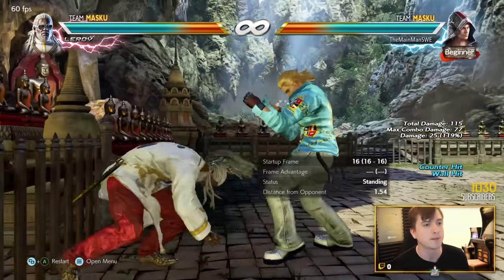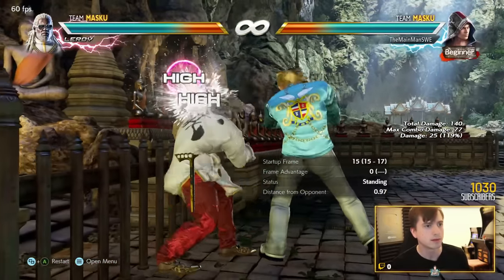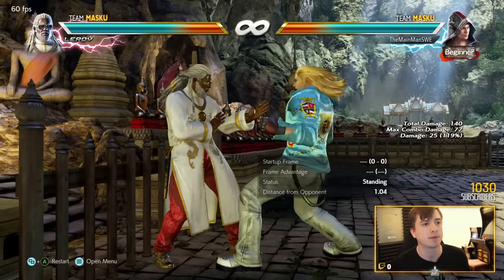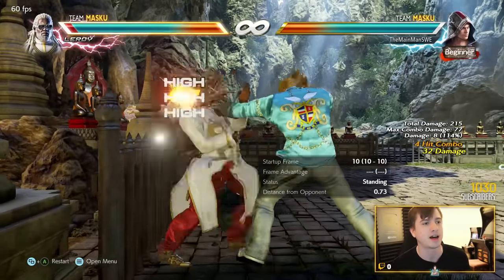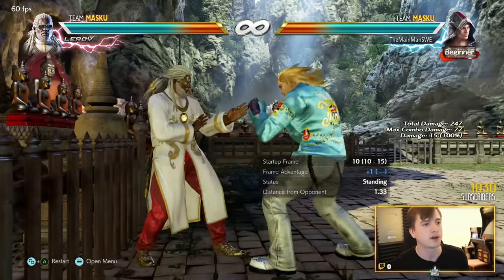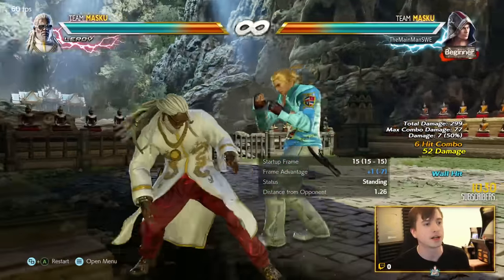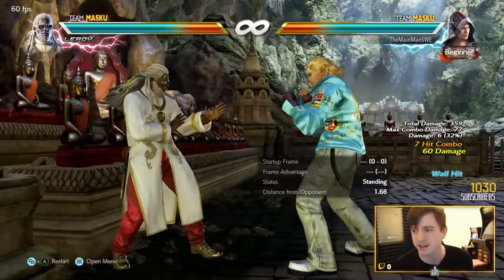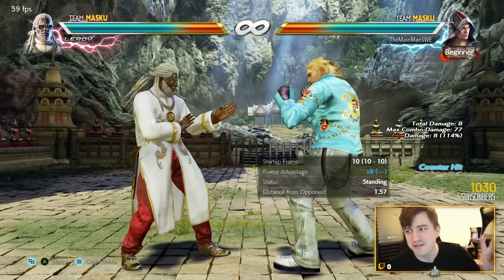At the wall you mix down-back 3,2 with the rocket launcher - circle forward 1 - a wall-splatting mid that hits from a million miles away. If you cancel it into flicker it's minus three on block but leads into great pressure. You also have back free 1+2, a throw that gives enough advantage for a guaranteed 1,1,2. And if Steve is cornered, you can hold back during the throw to knock them into the wall, giving 13 frames of advantage and allowing you to wall splat them with back 1 - very powerful.